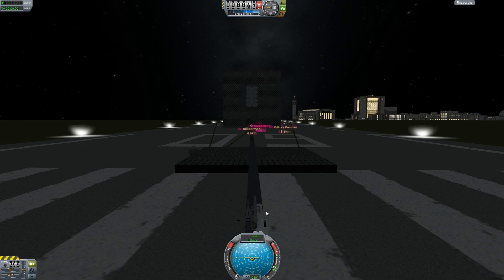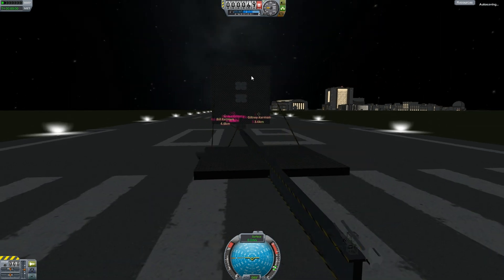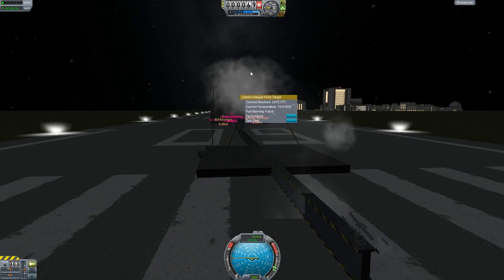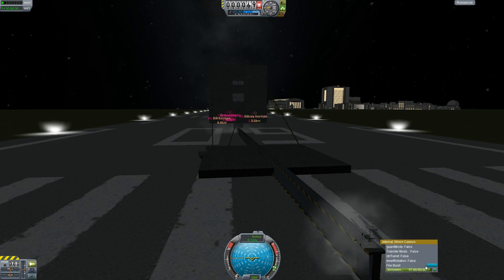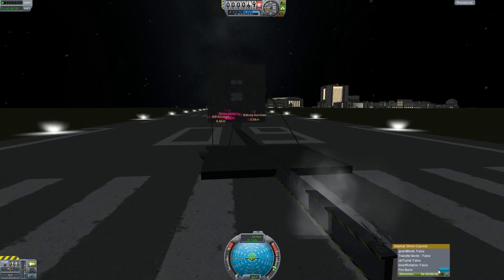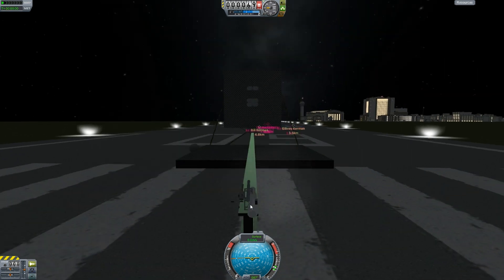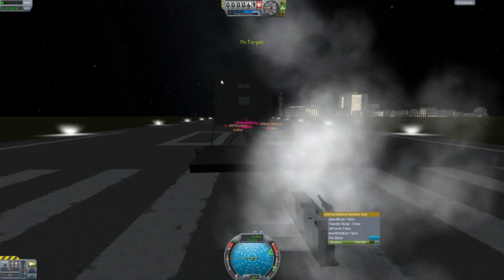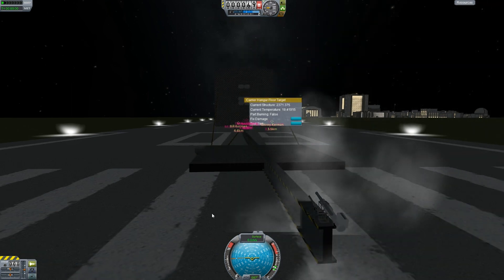Now firing a burst from the 30mm cannon — as you can see, it totally surpasses the armor's capability to stop it. Checking the structure: .2473, then .2457, then .2441. Now that the armor panels are gone thanks to the heavy cannon blowing them off, if we go back to the 7.62 .30 cal — it now reads .2388. So having gotten through the armor with the heavy cannon, we're actually able to damage the structure with the smaller gun. That's what I wanted to show.